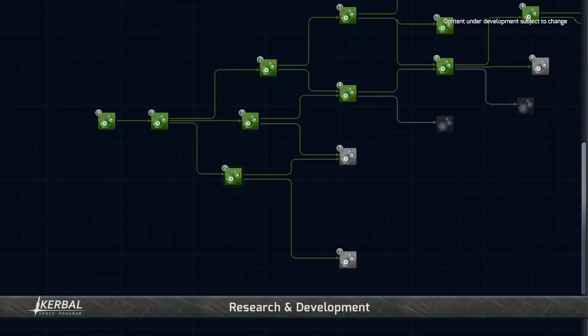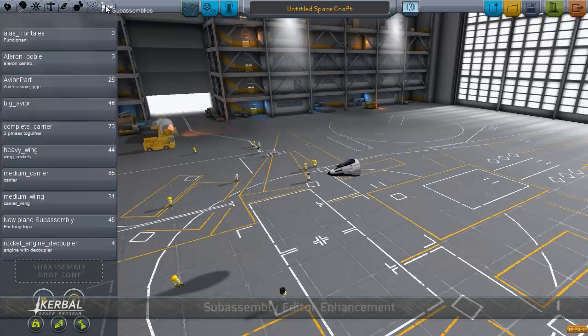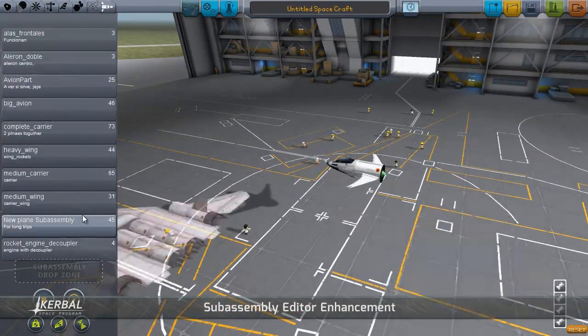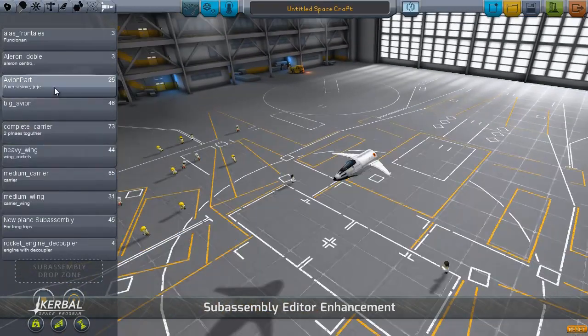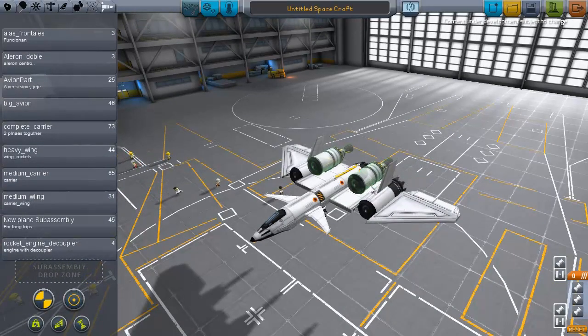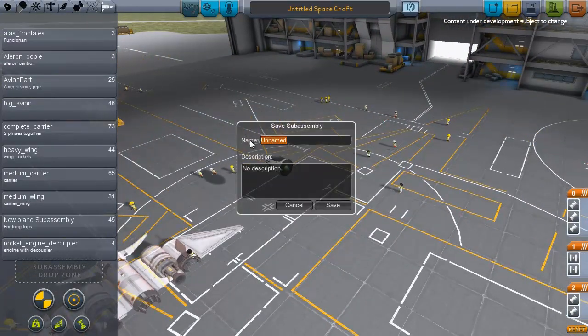Plus a few nodes reserved specifically for modders to use if their mods don't fit into the existing ones. Ever make a particularly awesome lander, rover, or part of a vessel that you found super useful and wished you could save and reuse? Well, wish no more. Introducing the very first editor enhancement: sub-assemblies.